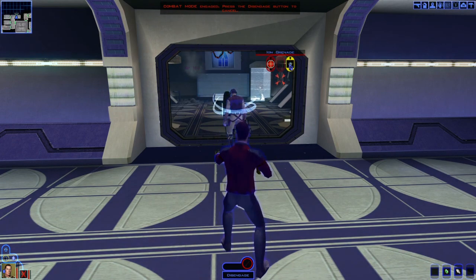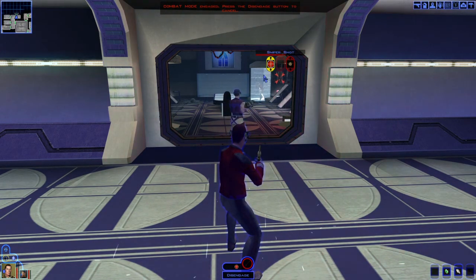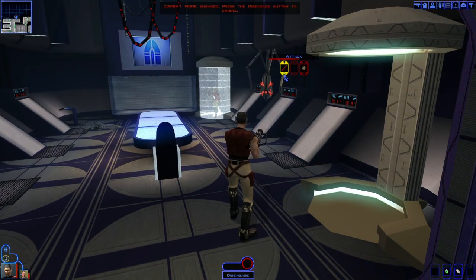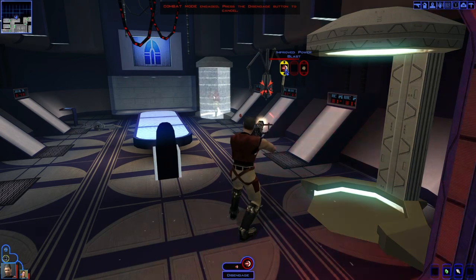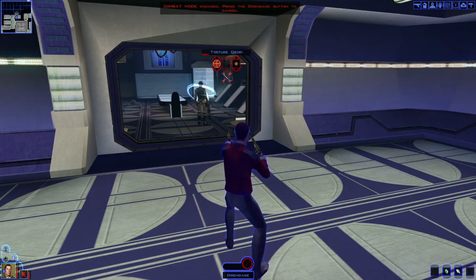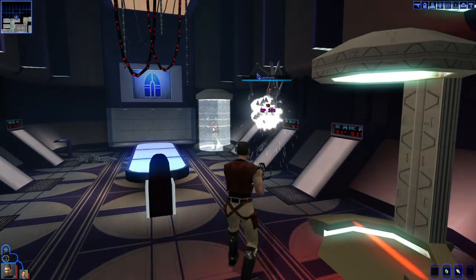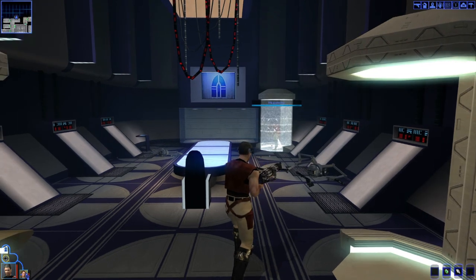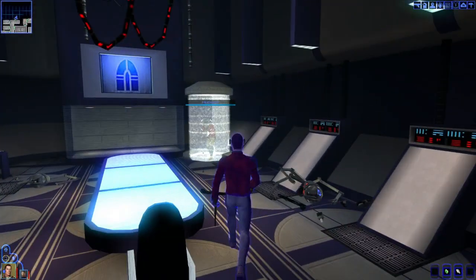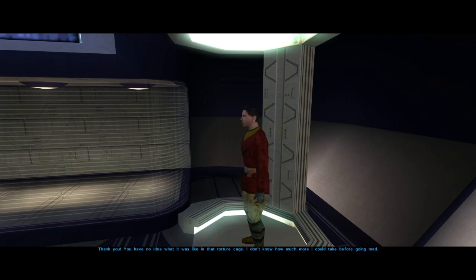We're just gonna unload ion grenades on this left one. Let that play out. Next one — ion grenade that one. Just attack — attacking isn't good enough, gotta do that. Get in there, do your power blast, power blast him up, blow him up, come on. Oh no, not good. Snipe him — come on, come on, we got this, snipe him! Yes! Yes, I almost got it — oh come on, yes! Oh man. Why was it so easy that time when it was so difficult all the other times?